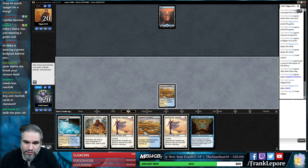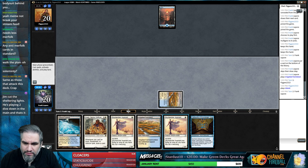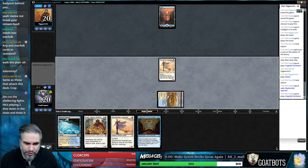I almost just want to play Sram here, which I think is correct. Or it could just be Sky Marcher Aspirant next turn. Into Famished Paladin. And then we just play both of these next turn and start cartouching or whatever.